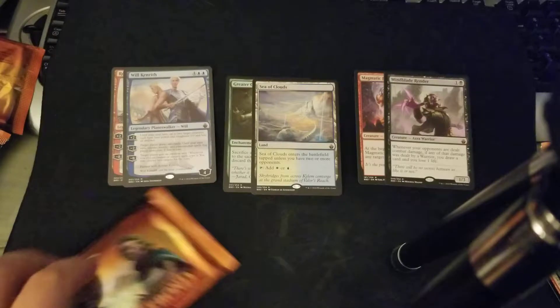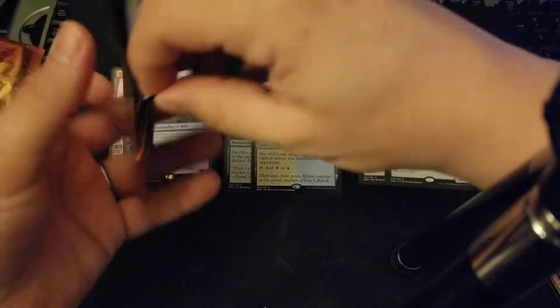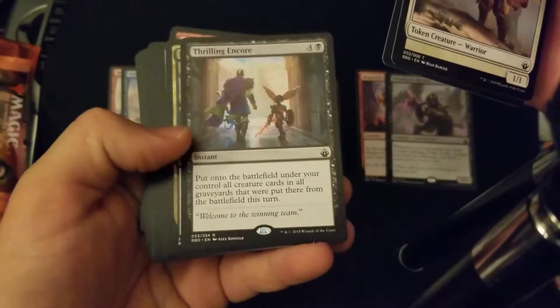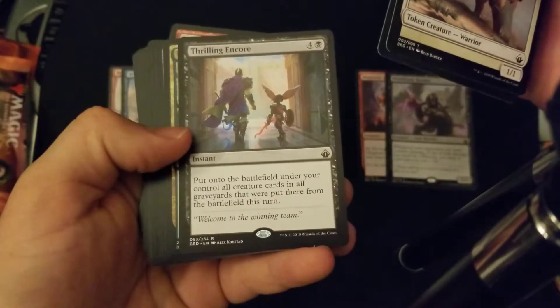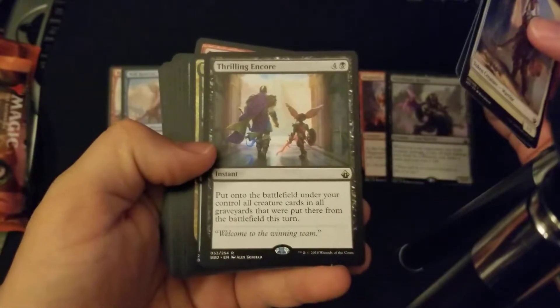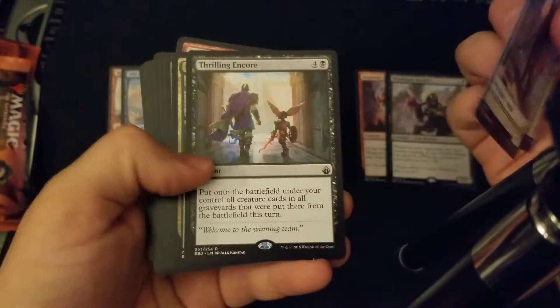We got one more pack left — one more pack. This box is doing a Thrilling Encore: put onto the battlefield under your control all creature cards from all graveyards that were put there from the battlefield this turn. So if somebody plays a board wipe, you play this.